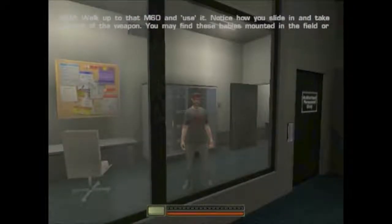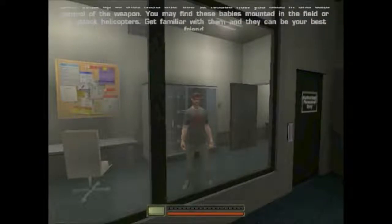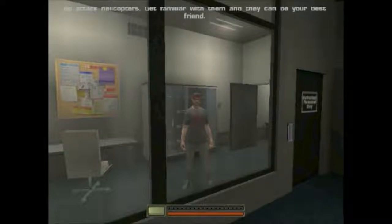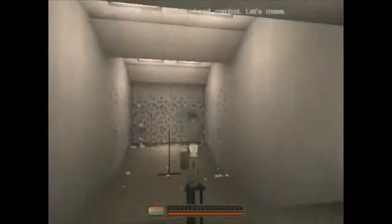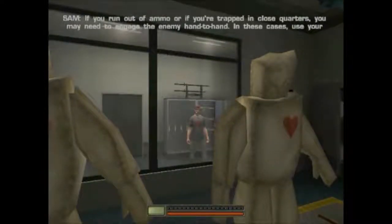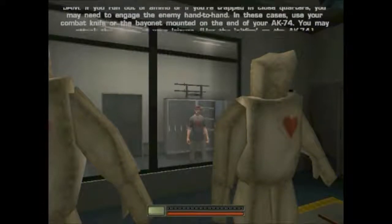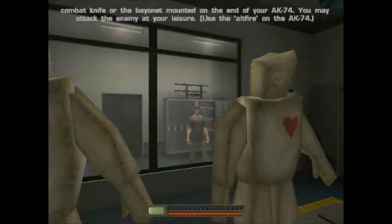Walk up to that M60 and use it. Notice how you slide in and take control of the weapon? You may find these mounted in the field or on attack helicopters. Get familiar with them, and they can be your best friend. If you run out of ammo, or if you're trapped in close quarters, you may need to engage the enemy hand to hand. In these cases, use your combat knife or the bayonet mounted on the end of your AK-74. You may attack the enemy at your leisure.